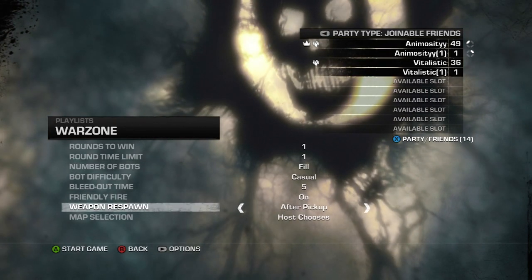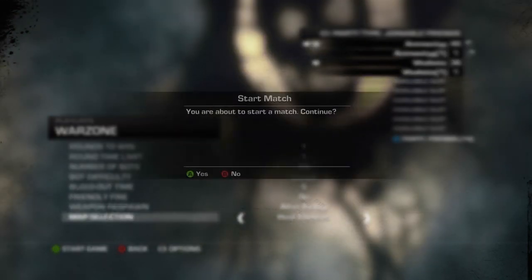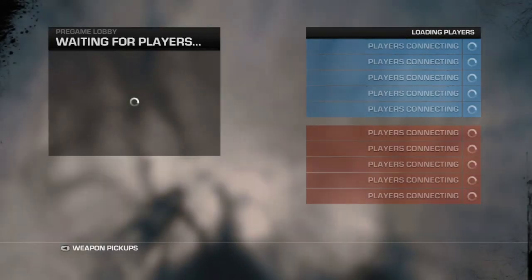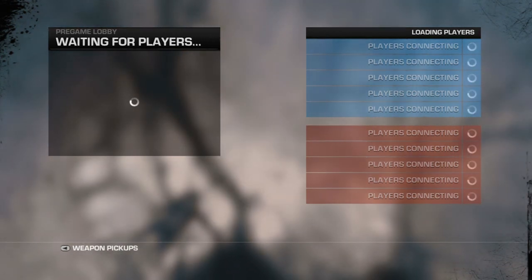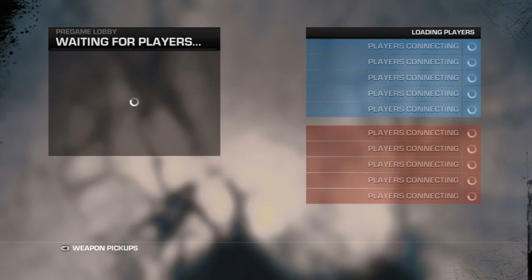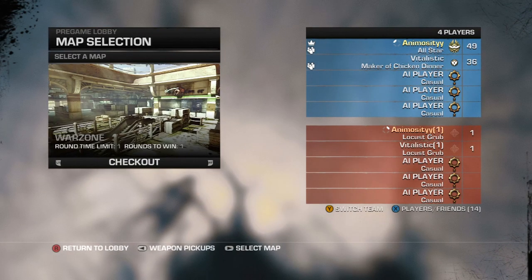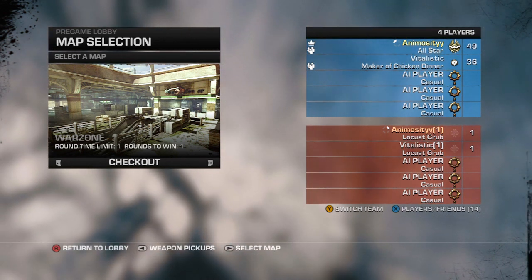Weapon respawn after pickup doesn't really matter, and map selection doesn't really matter either because you're going to be going through a couple of these. Now, this is going to take you a while as you have to get over 100, so you have to play at least 100 matches. Each map you can get it within probably about 30 seconds each one, but it's going to take a while to load and stuff. But other than that, it'll go very quick. This is the fastest way possible to get Superstar Cole and get that Onyx medal.